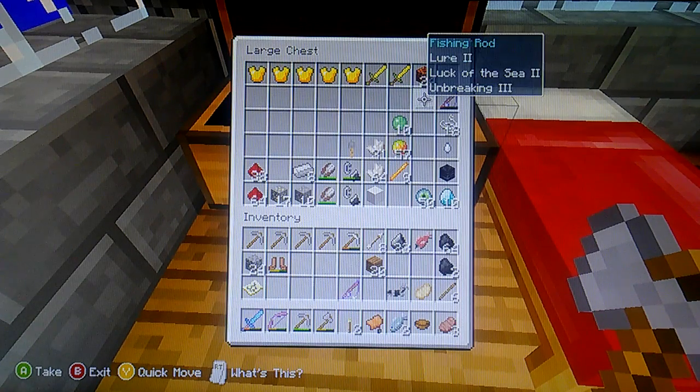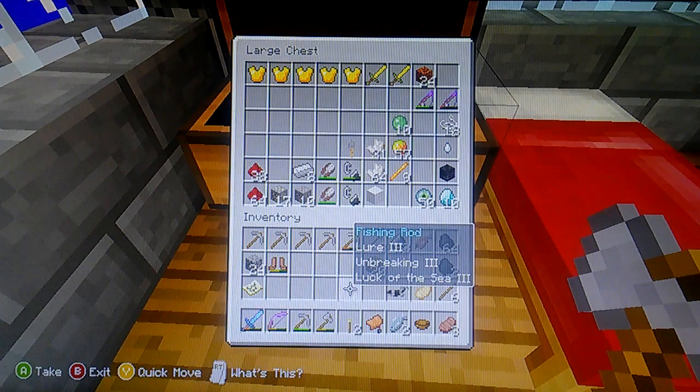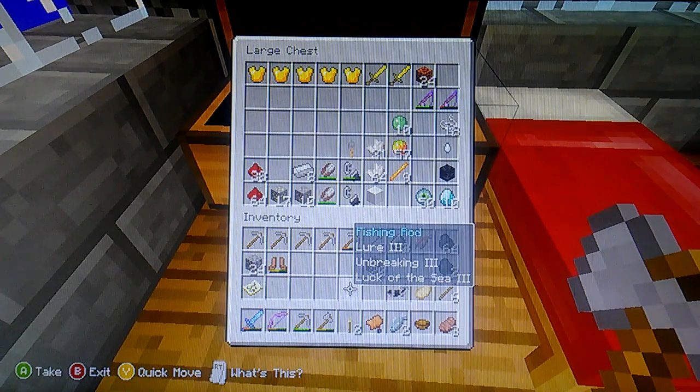So this is my original fishing pole: Lure 2, Luck of Sea 2, and Unbreaking 3. I pulled out another fishing pole and it also is enchanted — it has Lure 3, Unbreaking 3, and Luck of the Sea 3. So this is actually much, much better than my original fishing pole.